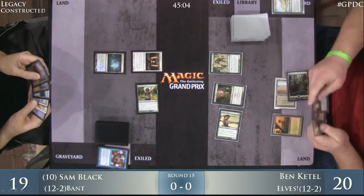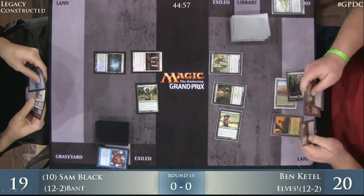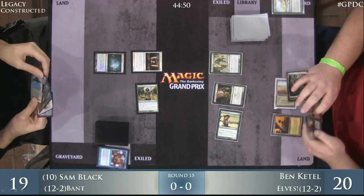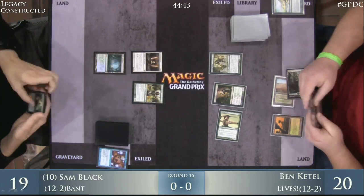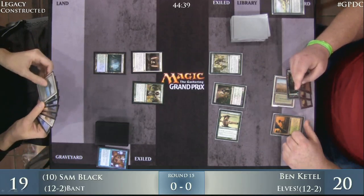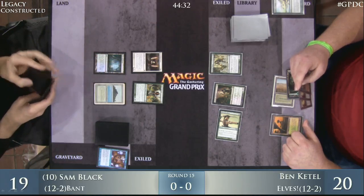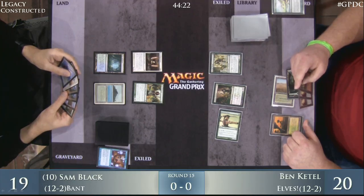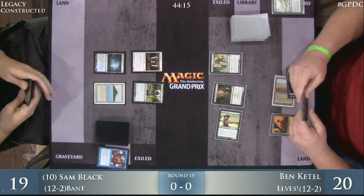Sam's got a couple of Wastelands in hand. If he can get this Jitte online soon, he can start picking away at Ben's creatures and make it much harder for him. Taking a look at Ben's list — his big creatures to get with Natural Order are Crater Hoof Behemoths, just two of them. So the Natural Orders are only going to be able to find combo pieces at this point. No Regal Force. Progenitus and Rurik Thar are in the sideboard.